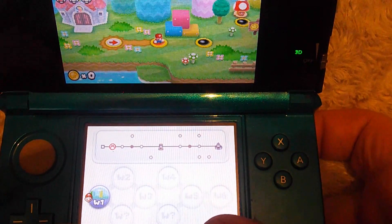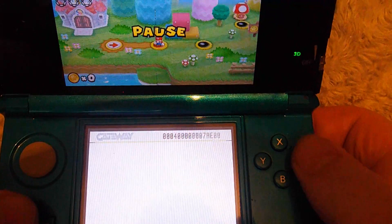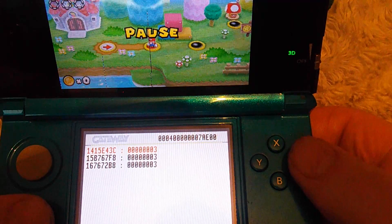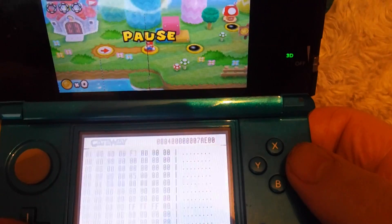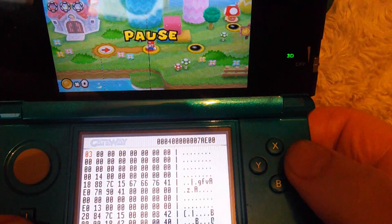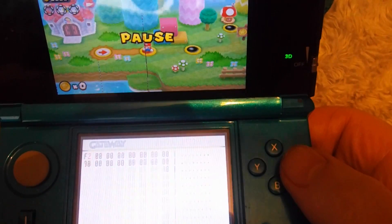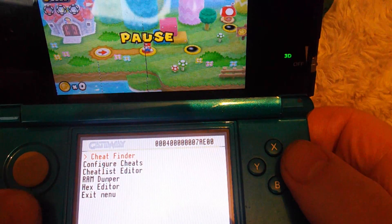Now we've got three lives. Cheat Finder, Next Search, Exact Value three. View hits - there are three hits there, so I'll change those three. Change it to FF - that's what I usually do. Go back, next one, FF, back, next one, FF, back, exit menu.